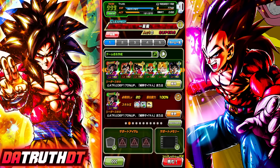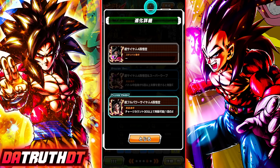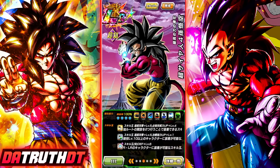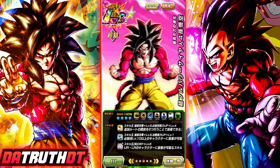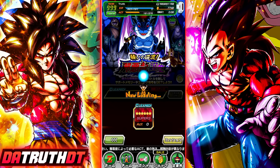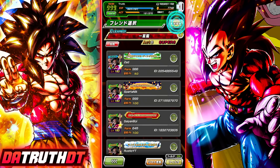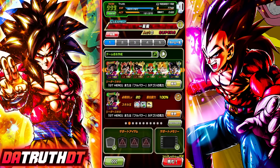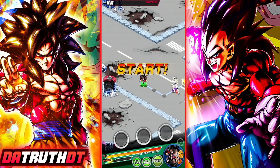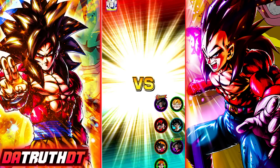All right guys, we're back for another Dokkan Battle video. Time to take big daddy fully built — rainbow, level 10 links, all the good stuff — let's go. The friend down here is also full level 10. Is this Spartanik? That is a chain battle goat. Since I've been keeping my Spartanik, my chain battle scores have been looking much better. All right, we're jumping in double LR Super Saiyan 4 Goku.